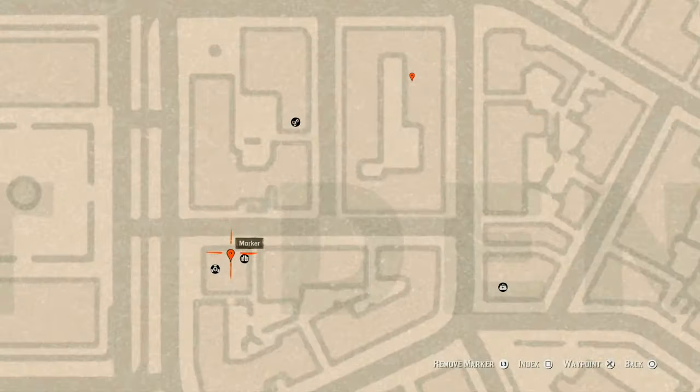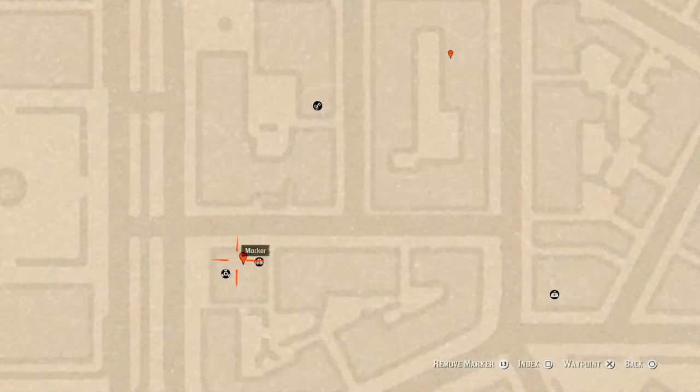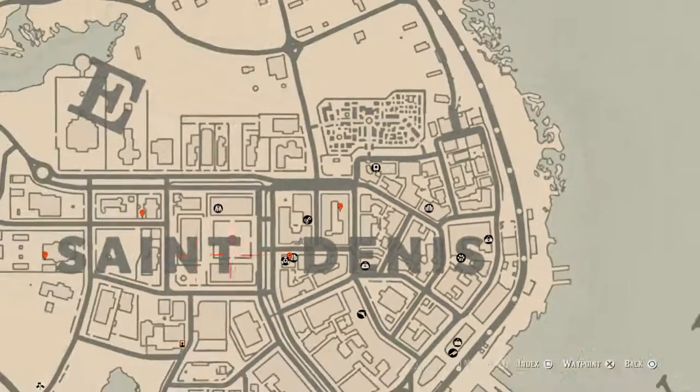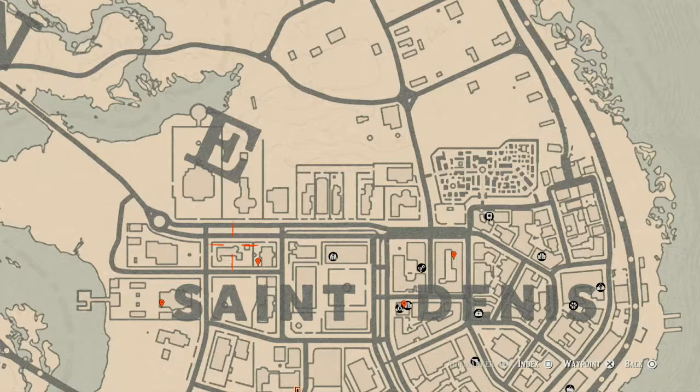Our next marker is inside the saloon, on the second floor. Go up the stairs and into the room to the right. On that wash table by the balcony door, go right over there and you will get a family heirloom — a Cherry Wood Comb. Our next marker is a tarot card, an Eight of Swords. This tarot card is on a white table with a chess board, and on that chess board sits your tarot card.